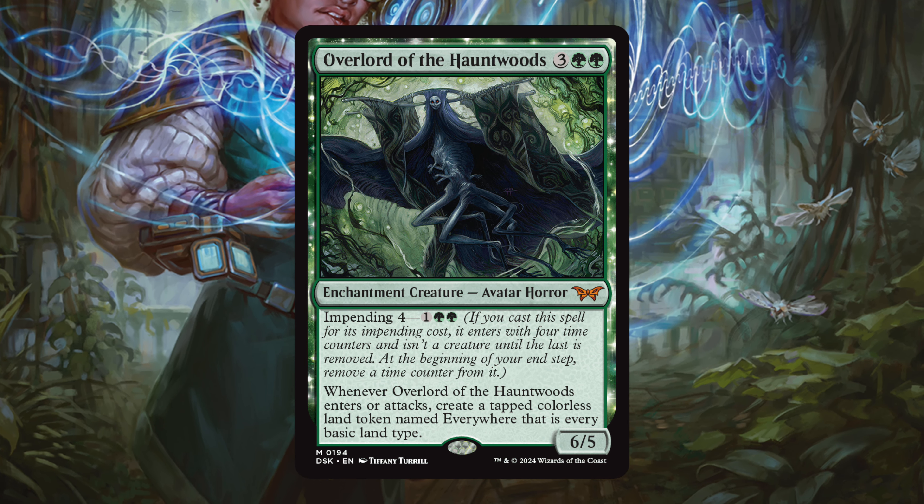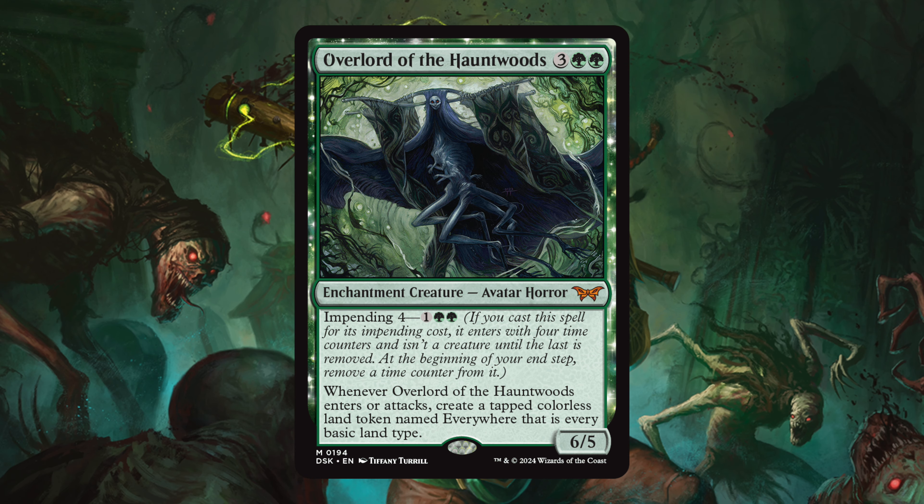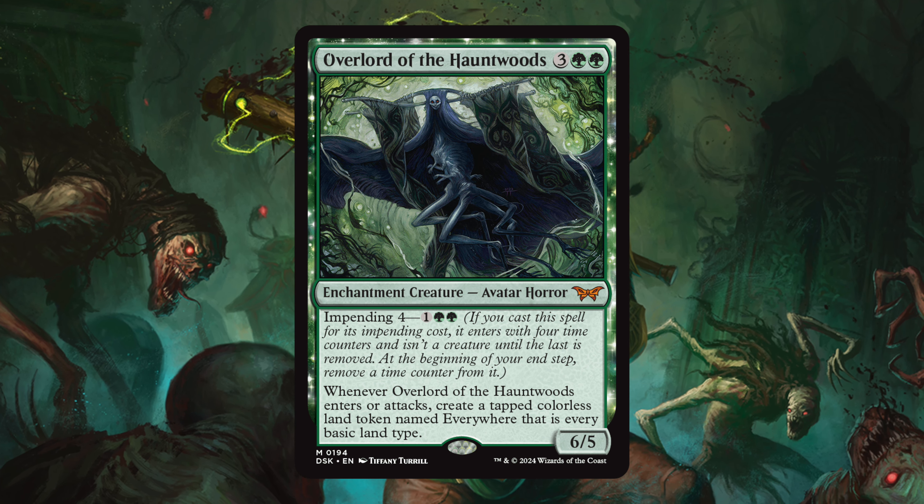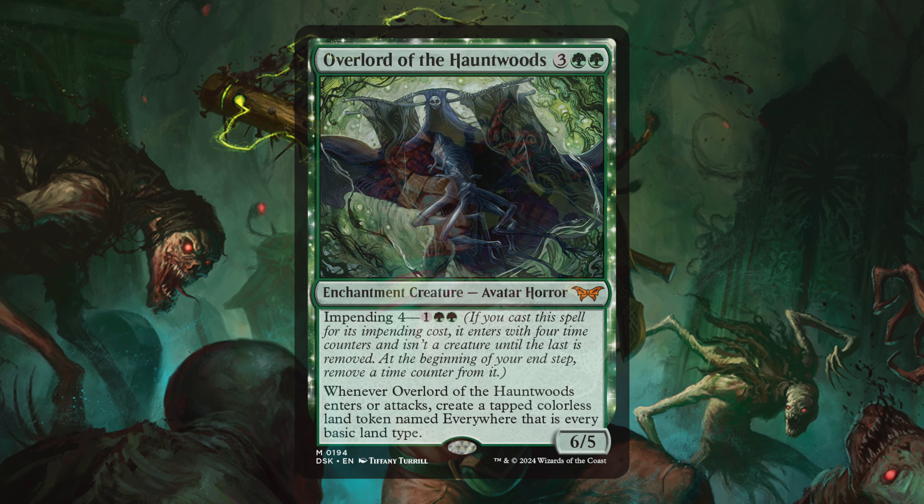I like to think of Impending similarly to the Theros gods. You cast them at a slightly reduced rate, and until you hit that certain requirement — which in this case are the time counters — they just remain as enchantments.